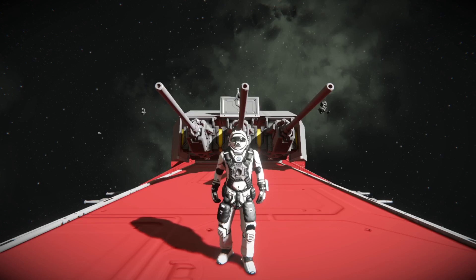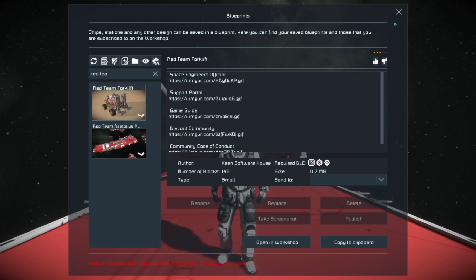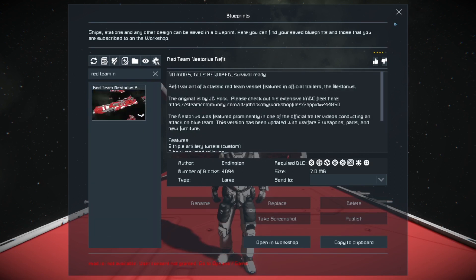Hello everybody, it is BadgerWild and we are back today with another Space Engineers ship review video. We're reviewing an interesting ship — this one you've probably seen before but not in this configuration. It is the Red Team Nestorius Refit.